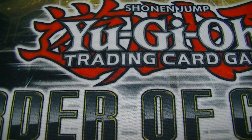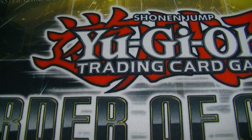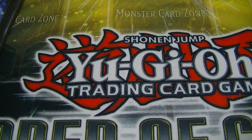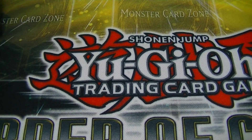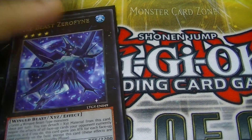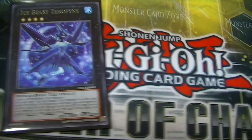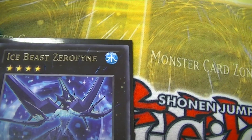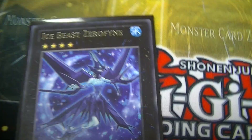What's up guys, MJ here. Today I'm going to show you another card tip of the week — or maybe twice a week, I don't know, depends on how many videos I make this week. So this card I found really amazing, it's called Ice Beast Zerofyne — I think that's how you pronounce it, I'm not sure.